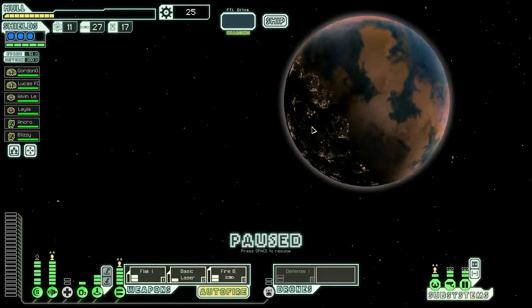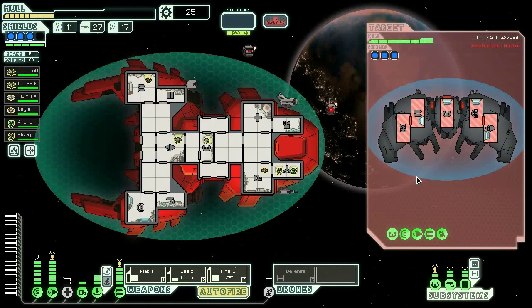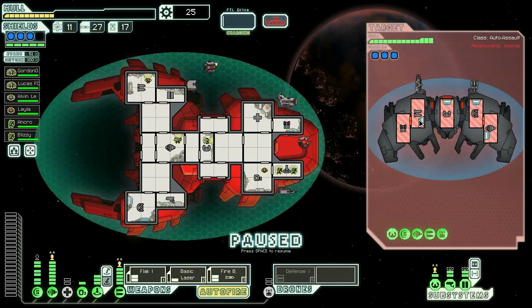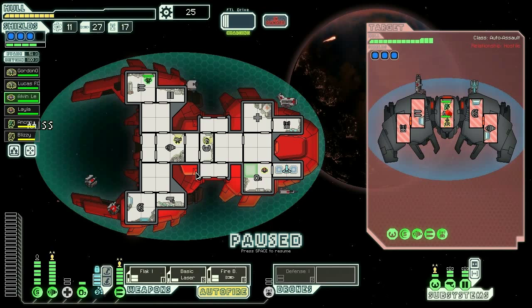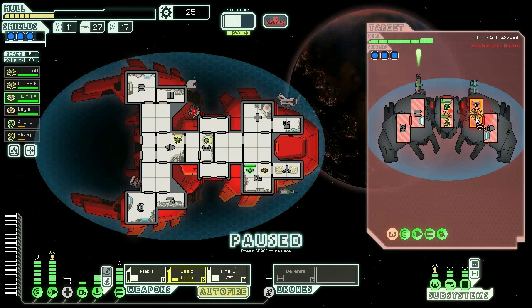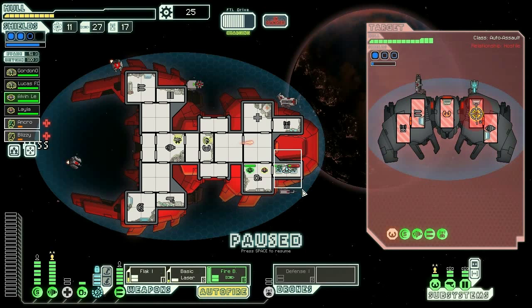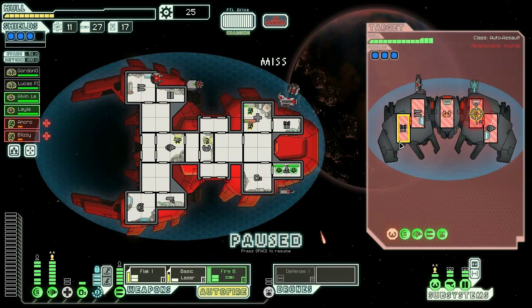Let's see how crappy this layout is - a teleporter beam directly onto the station. He's not very scary except for his three shields. He doesn't have a cloak so let's go ahead and attack. Lots of drones, not a huge deal. Let's teleport right in. Okay, come on home, get yourselves healed, be ready to go for the second team. He's actually not a very scary guy to be honest.